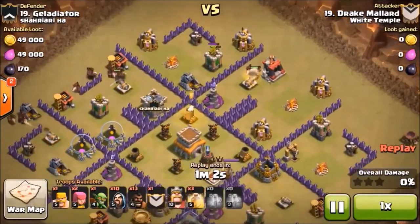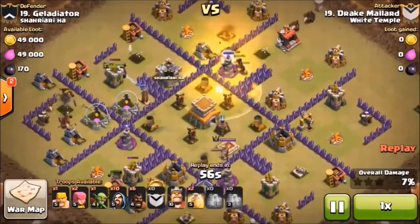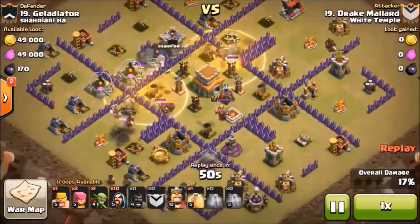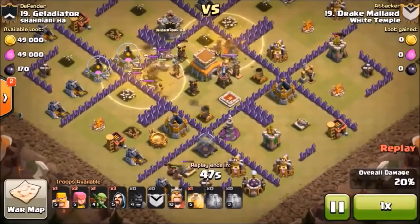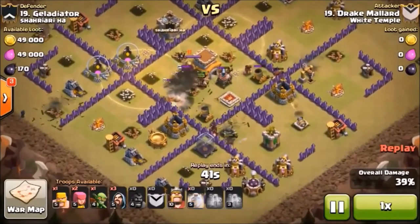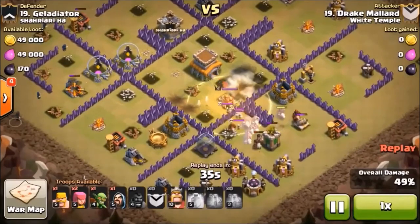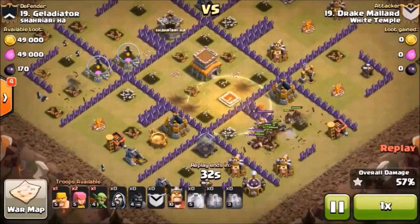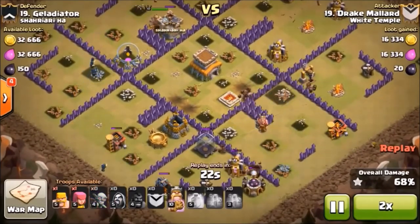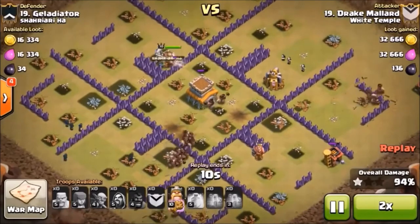Now there's a townhall eight here, and this is featuring level four valkyries — I don't know if you remember when you were upgrading your stuff, level four is not that exciting. But against a townhall eight with no archer queen, this is pretty exciting because this is going to end up in a hondo. This is Dis 2.0 going up against Giladiator — a guy who really likes murdering ice cream, apparently dying ice cream.